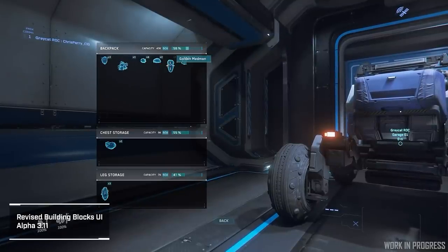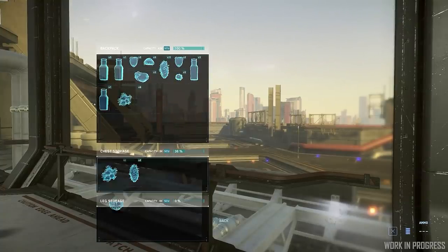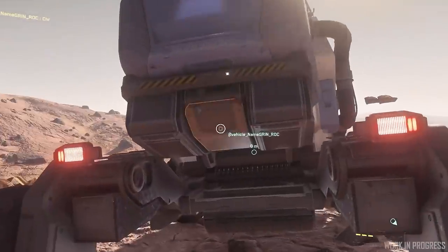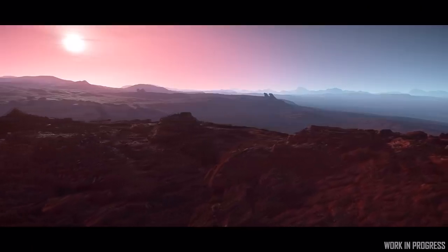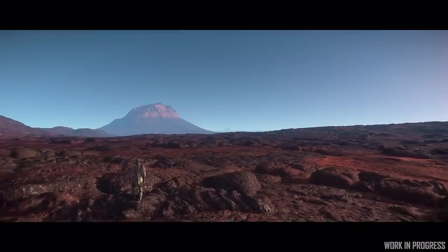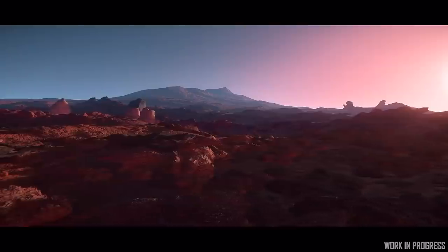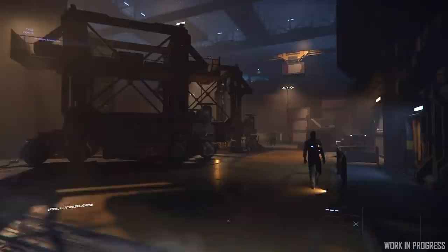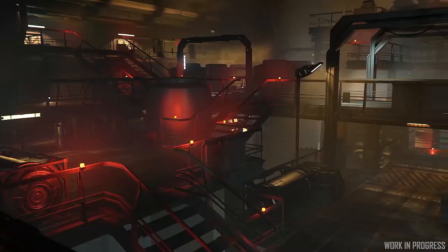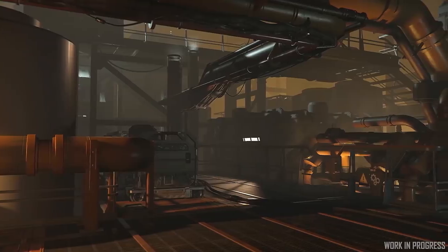The Inside Star Citizen this week showed off the new inventory system, which allows much better management options with items and lets you interact with external containers. Pyro is getting a lot more love — we saw some work on a volcanic moon in that new star system and updates to planetary tech for prettier planets coming in 3.11. Refinery facilities coming in 3.12 were also shown off, as a further expansion to station facilities and a sister feature to cargo decks.